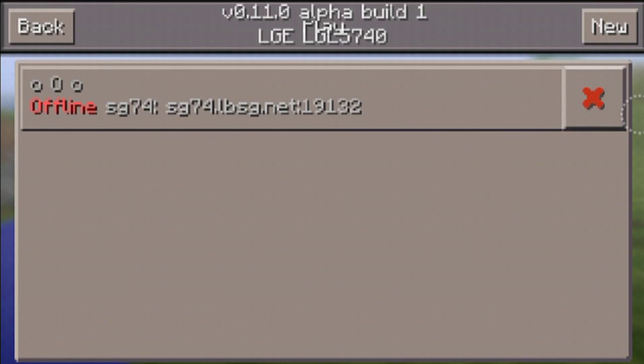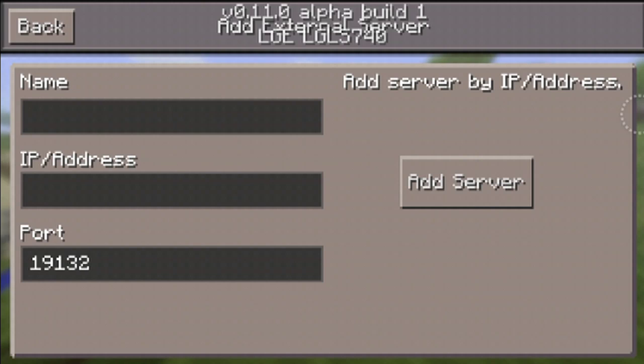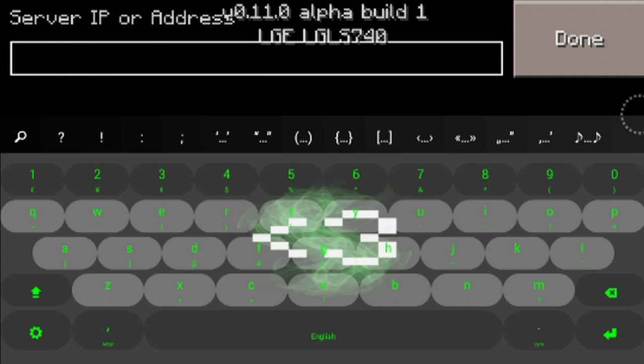First thing you gotta do when you're in the play area — as you can see, I have a server already there. But as you can see, the edit feature is now gone, which has been replaced by this new feature. You basically just go to new, click the button right next to the advanced feature on the left side with the plus on it, then you enter any IP.